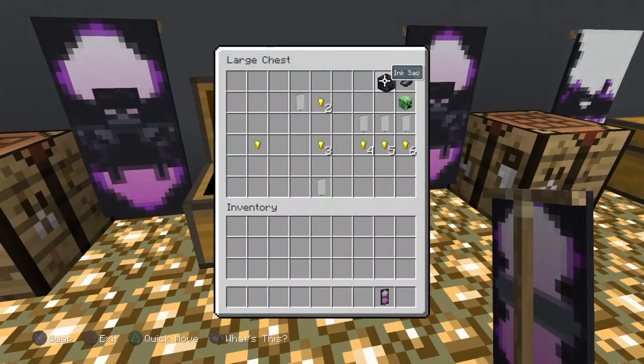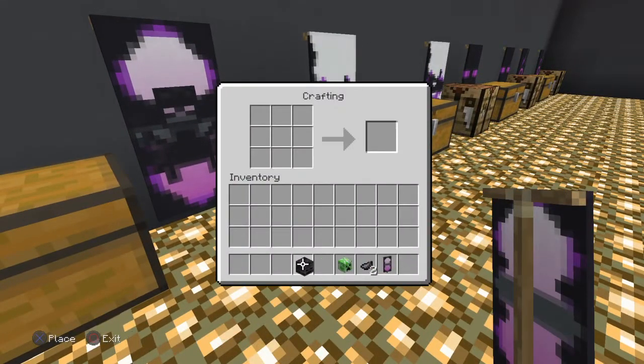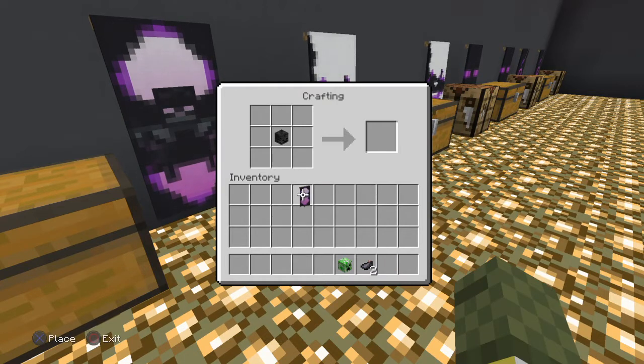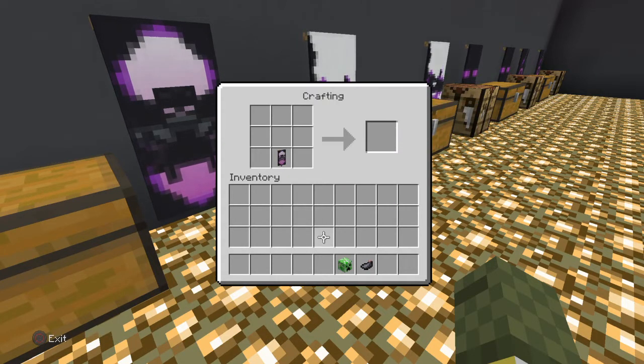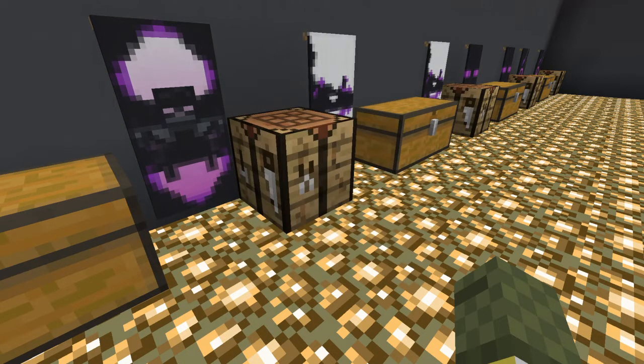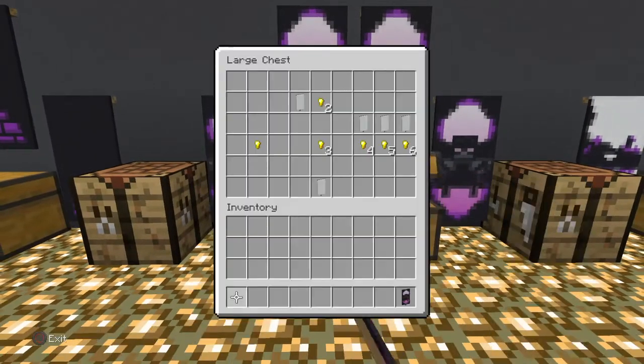Next, grab your wither. Put your wither in the middle, banner at the bottom, 1 ink sack on top, and it comes out like that. Then put your banner on the bottom when you're done, put your creeper head on, then your ink sack, and just like that you've got your Wither banner done.